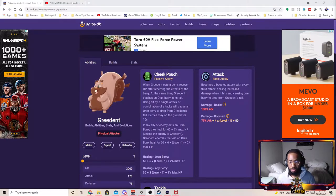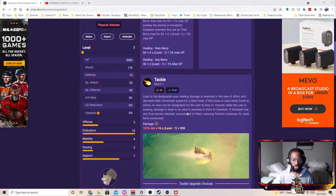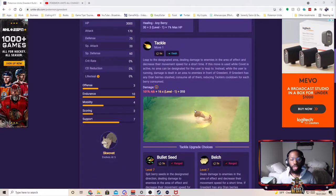His basic attack becomes a boosted attack with every third attack dealing increased damage and causing one berry to drop from Ingredient. This is very good — it's the normal basic attack every Pokémon in the game has, but it does double the damage. The only difference is every third attack, Ingredient drops a berry for the heals and for his passive stacks.